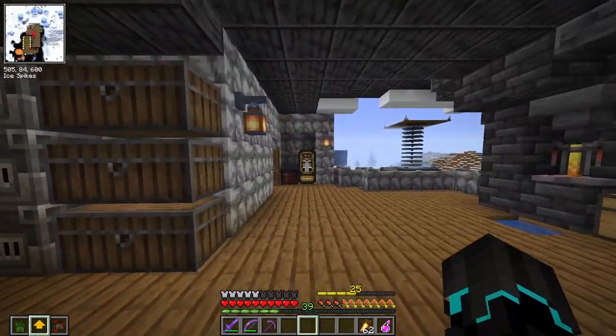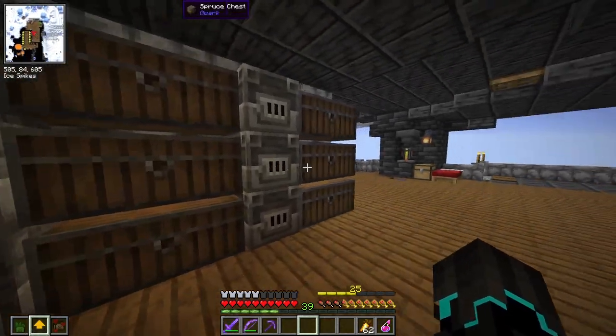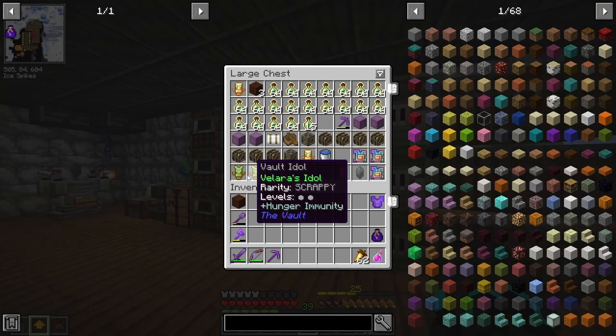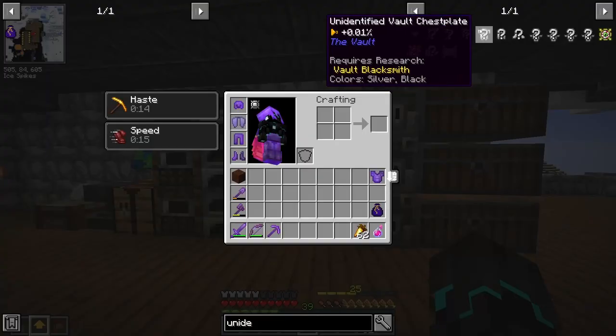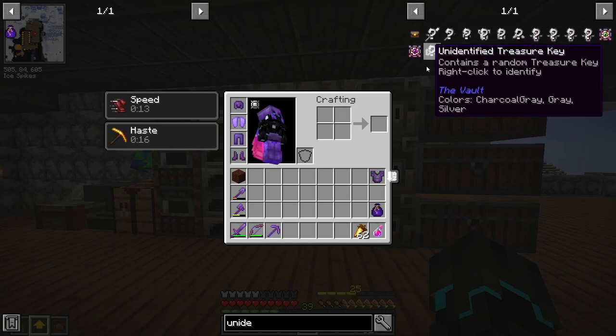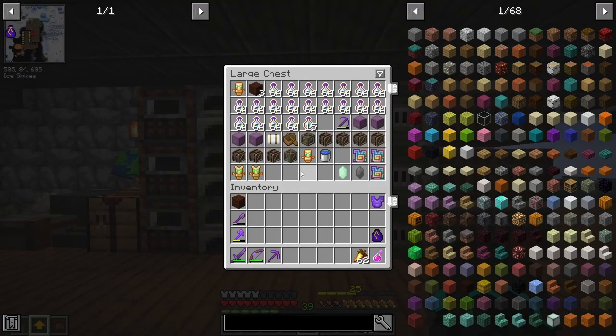In today's episode, I want to run maybe a few vaults. I'm not sure how many I want to run, but I definitely want to try and get some more vault gear, because in the last episodes we only got these two totems here. I want more. I want armor, I want maybe an axe and sword and stuff. I want cool loot.